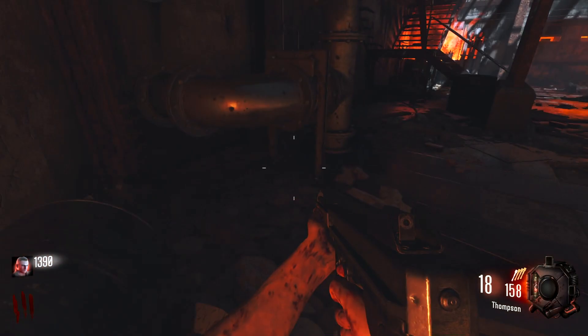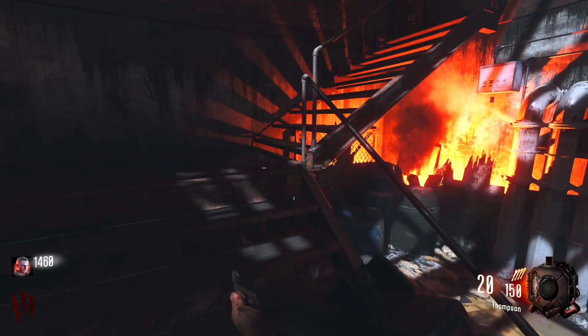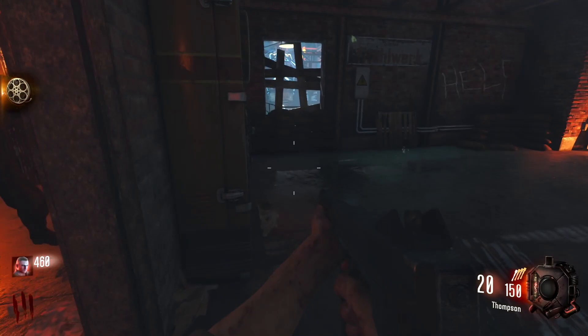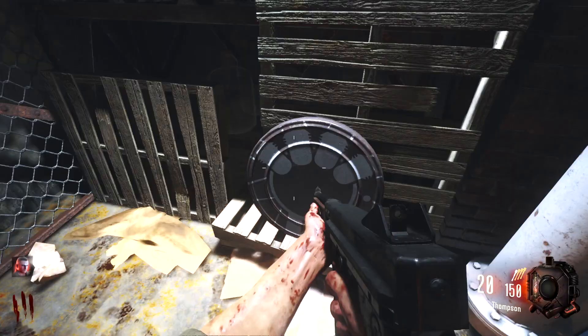Kind of scanning around just in case we see any parts, because we have some buildables in this. Go ahead and open up this door — no parts. There's a buildable bench right here. Oh, is that a reel? Yeah it is! We have to turn on the power first anyway, but we've got double tap right here.